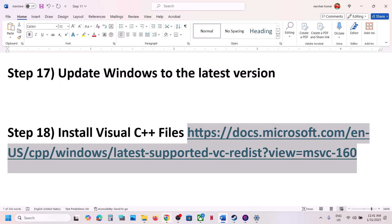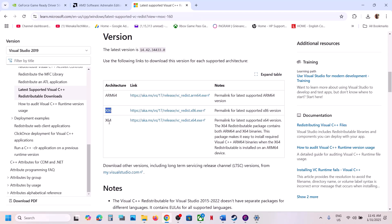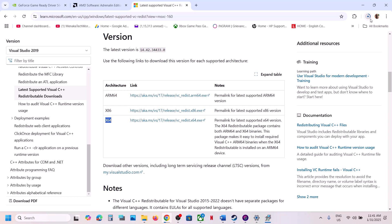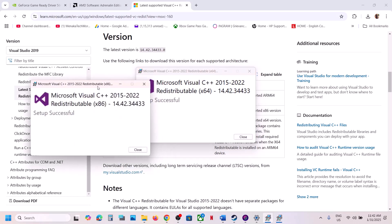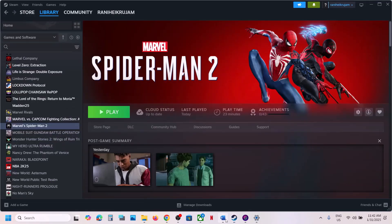Next step: install the Visual C++ redistributable. The link is provided in the video description — open it in a browser to go to the Microsoft website for Visual Studio 2015, 2017, 2019, and 2022. Download and run the x86 file — if you see a Repair option, click Repair; otherwise click Install. Then do the same for the x64 file. Once both are installed, restart your computer and launch the game.